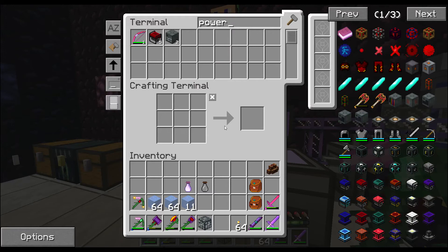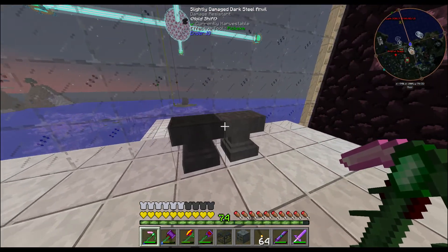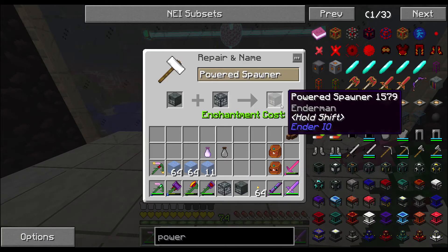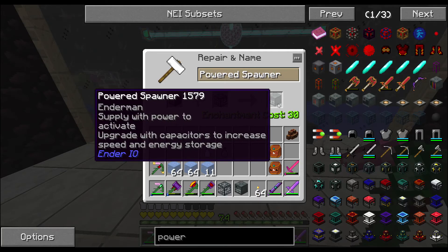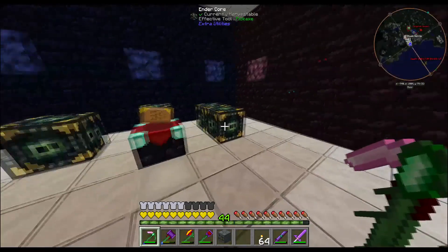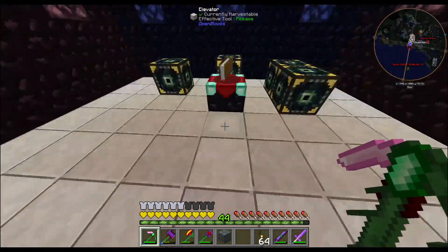Now we grab one of these soul vials - slightly damaged, slightly damaged - and use this one at 30 levels. Supply it with power to activate, upgrade with capacitors to increase speed and energy storage. They're glitched by the way, it's not a duplication method. Now we have a powered enderman spawner. I still have a witch spawner too.